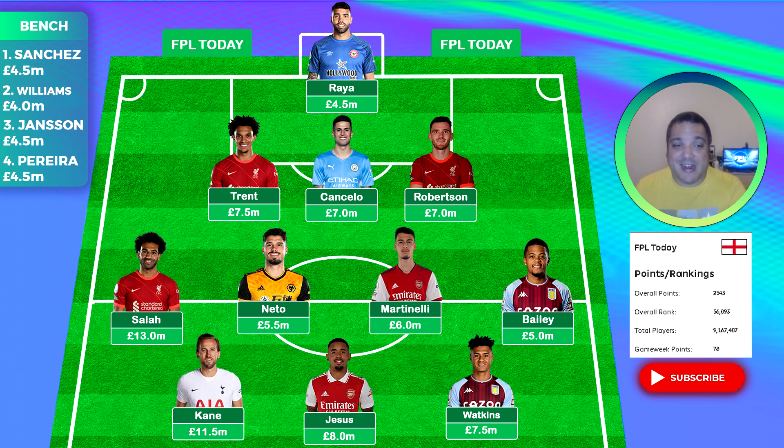Dinier is someone I like the look of at Aston Villa — it would mean an Aston Villa triple up for the beginning of the season, putting all my eggs in one basket. But I have a feeling Villa could have an absolute great start to the season against Bournemouth, because I don't think things are right with that ship just yet. The only other way to get the money to upgrade Martinelli — two million pounds — would be to bring in Dinier for Robertson, which I'm not overly fond of.